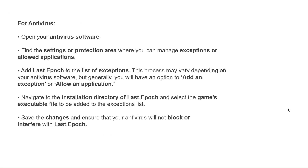For antivirus, open your antivirus software and find the settings or protection area where you can manage exceptions or allowed applications. Add Last Epoch to the list of exceptions. This process may vary depending on your antivirus software, but generally you will have an option to add an exception or allow an application. Navigate to the installation directory of Last Epoch, select the game executable file to add to the exception list, and save the changes to ensure your antivirus will not block or interfere with Last Epoch.